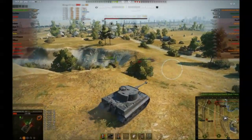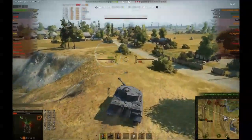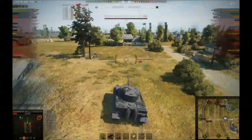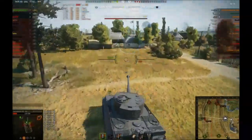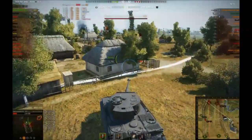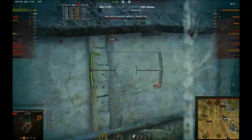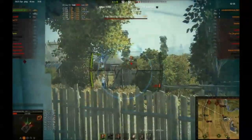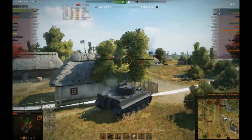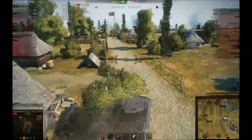Now I'm moving up because the E25 is definitely on cap. This is what I was telling you — when you only have three guys left, if you see two people on the cap, you know no one's coming after you. Even though I have no health, I feel comfortable charging here because no one's around. The E25 is the biggest risk and if I don't charge now we lost anyway. Go for it — oh, he misses that shot! I angled my armor so he would bounce, and then we got a kill on him.